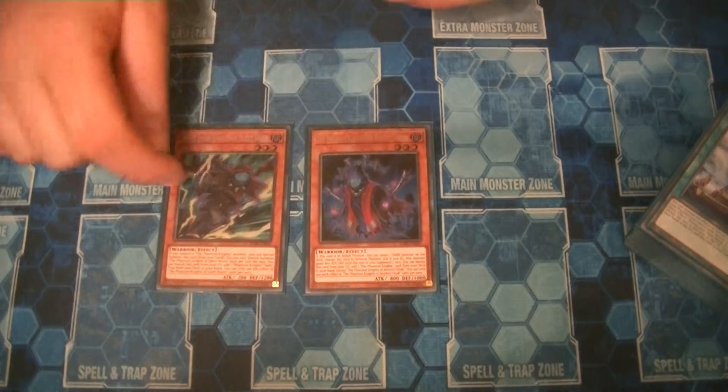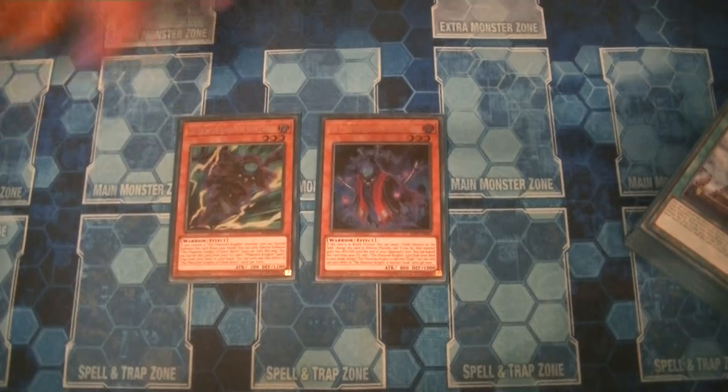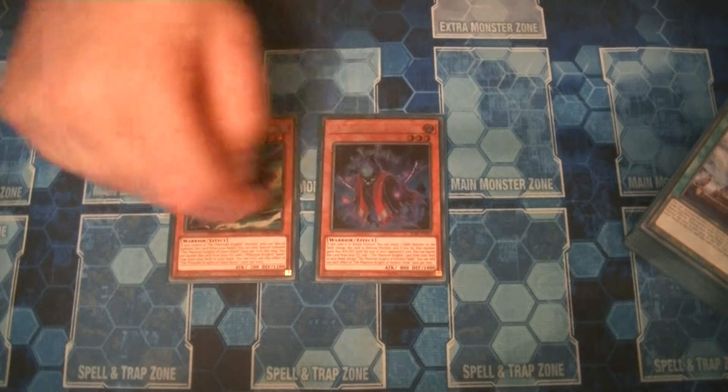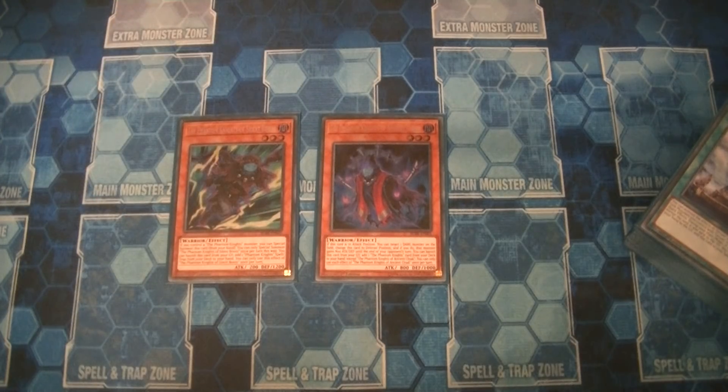PK monsters — I feel they're part of the Orcus engine now. With the Orcus engine you just go into PK Rusty Bardiche like it's nothing. You get there swiftly, it's amazing.